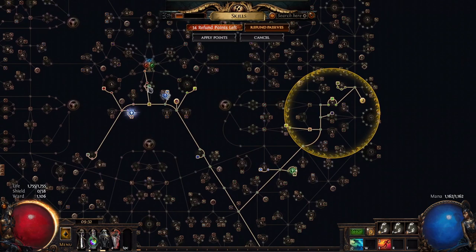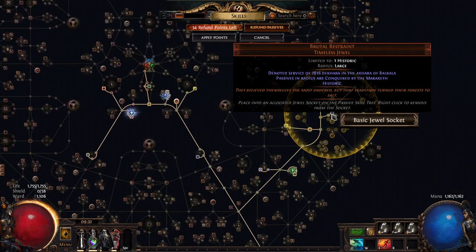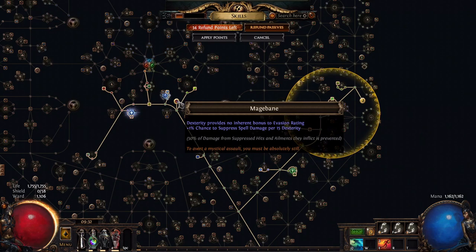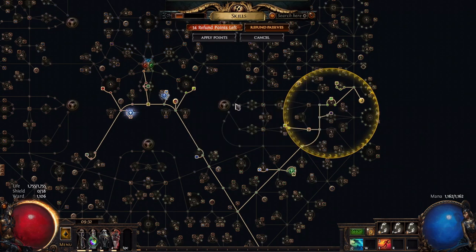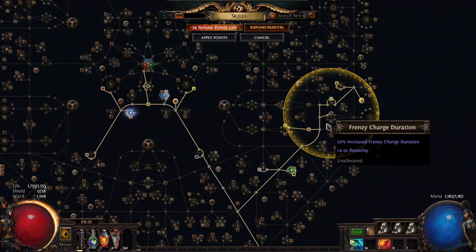To achieve this, I swap places with my timeless jewel so I can take the MageBan node, which gives me spell suppression per 15% of dexterity. We also need the Traitor, so we swap places here because there are several spell suppression nodes around, and we can cap spell suppression easily this way.